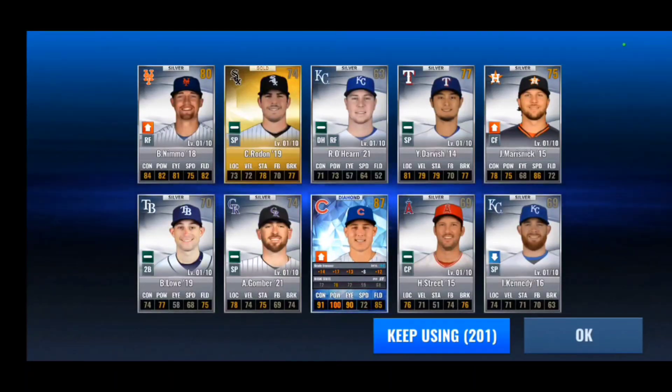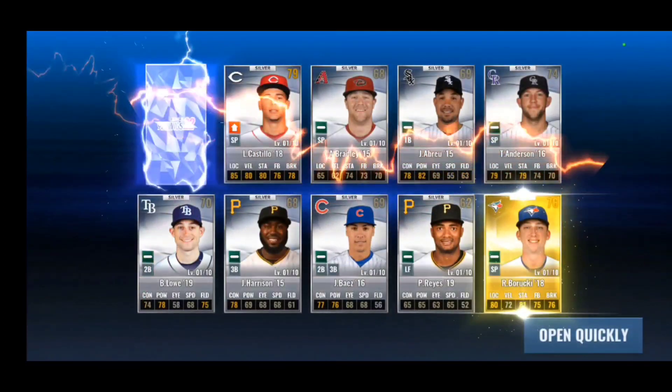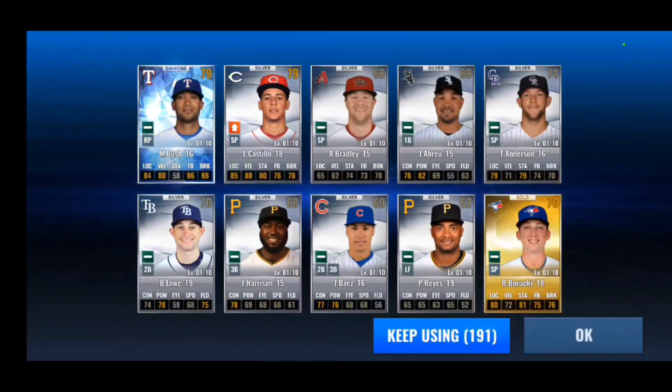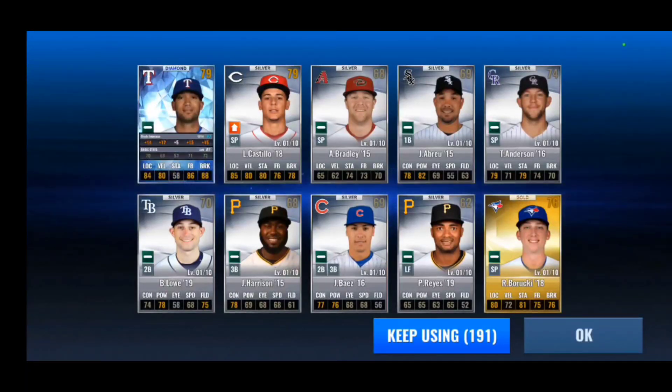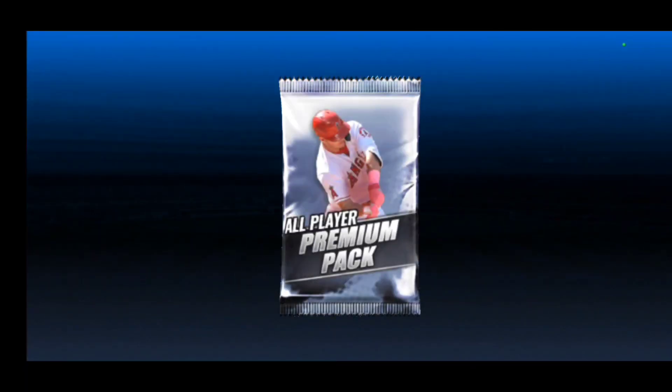We pull a nice Anthony Rizzo diamond card, and then two diamonds in a row — let's go! There's a Matt Bush for a Texas team, and there aren't too many Texas Rangers teams out there that I've noticed, but it's always cool pulling one of their cards. No prime out of these though.